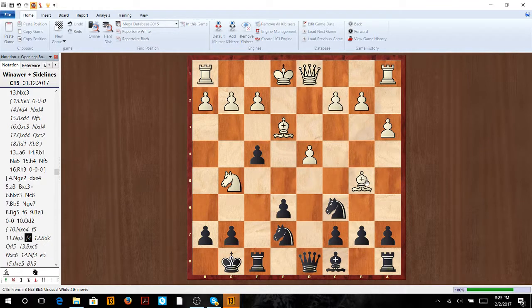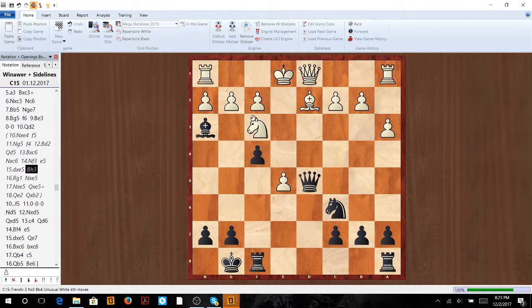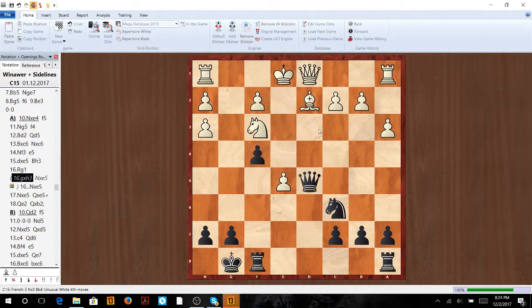White's pieces are already starting to become uncoordinated. We have queen d5, striking at all these targets at the same time. He takes, gets rid of one, he takes, and now knight f3, knight back. Now we're going to open it up — we can't sit and let him do stuff. So take, and now bishop h3, just taking apart this position. Rook g1, if take, we take here. How is he going to guard this knight or this rook? That's how this line goes.